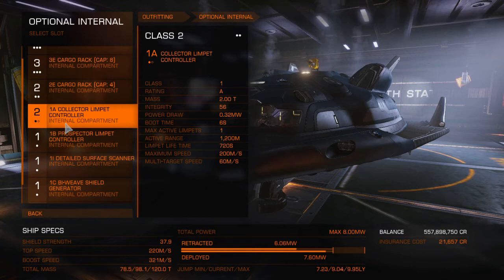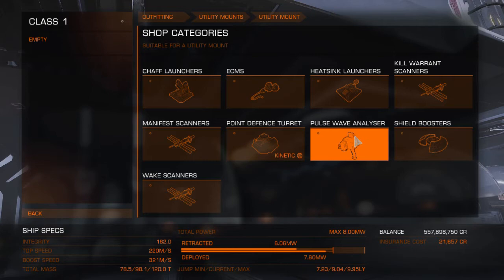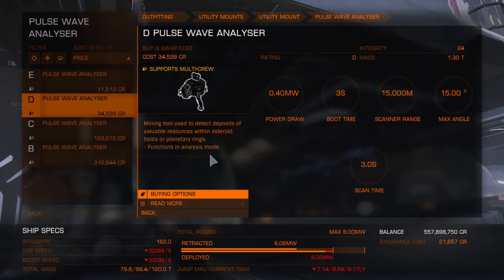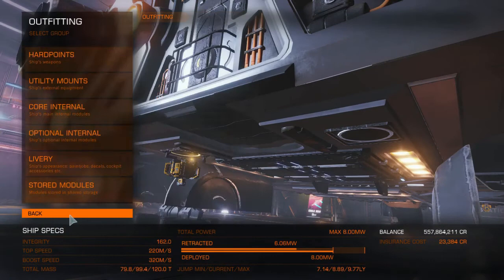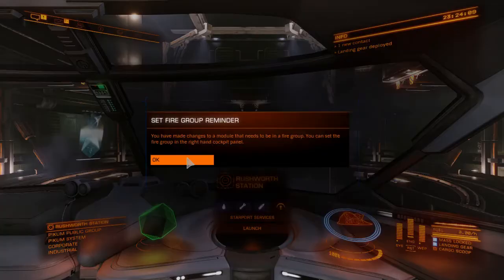I completely forgot to add this in the original recording: come over to Utility Mounts and buy a Pulse Wave Analyzer. B-class versions are quite expensive, so I'd recommend either C or D class. C class may push you over your power limit, so I'm getting D class for now. If you do want C class, go to Core Internals, upgrade your power plant to a 3C — that gives you plenty of power and isn't too expensive.